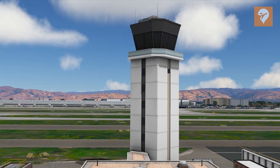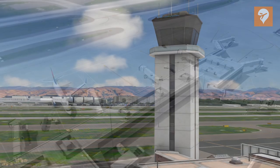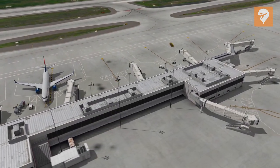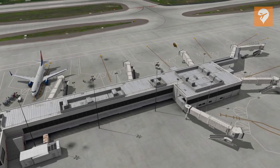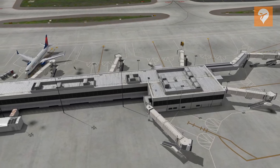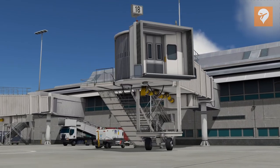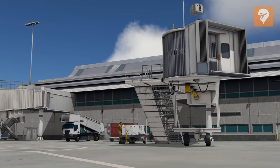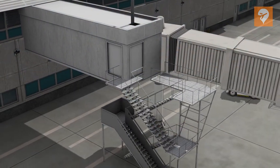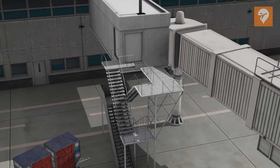Overall, modeling at the airport is quite good. The details on the terminal are great with lots of smaller details like air conditioners, satellite dishes, and vehicle bollards next to the doors. The jetways also look great and are positioned in a way where there is no problem connecting to the aircraft. However, there are issues with the stairs that lead up to the jetways on Terminal B — they are misaligned by quite a bit, and this is consistent on each gate on the terminal.